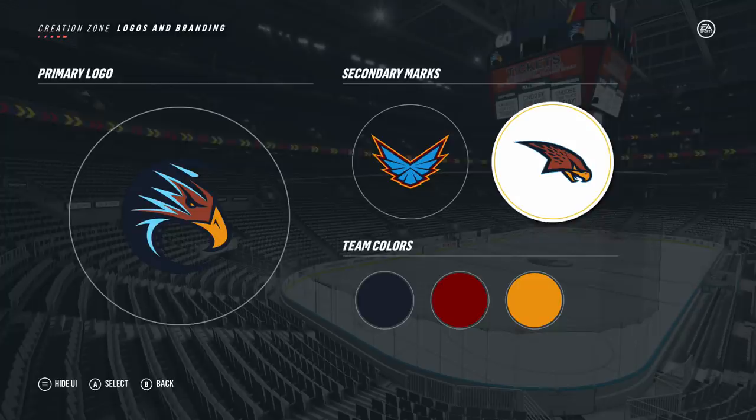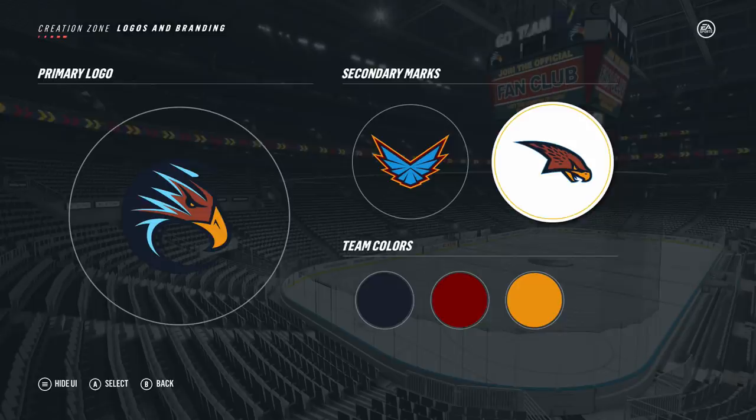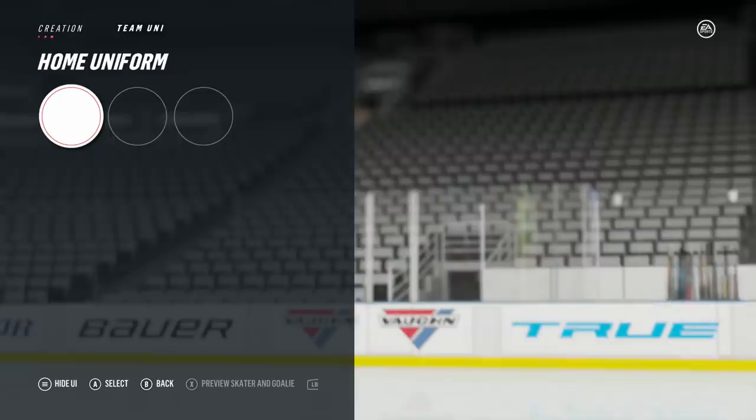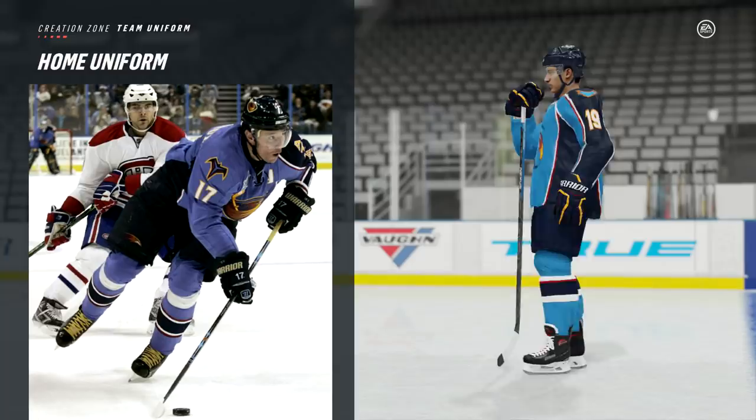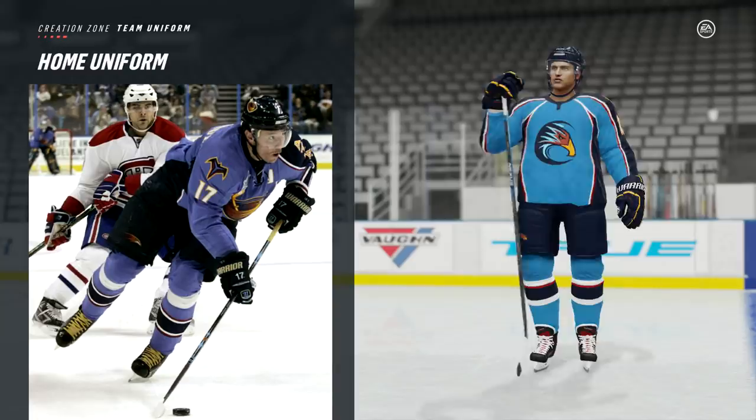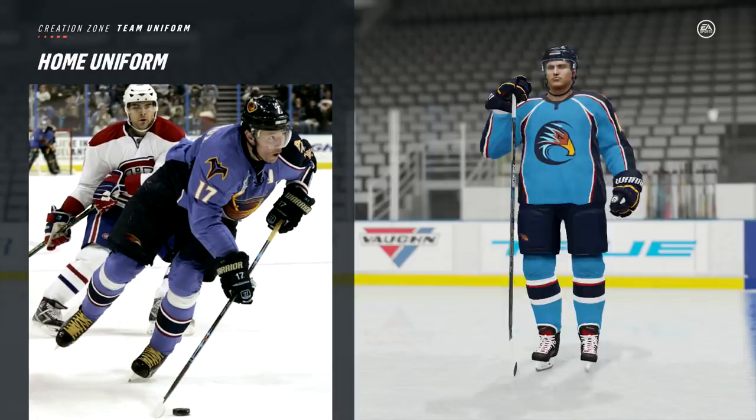Speaking of jerseys, I'll show you guys right now. So the first one here, the home jersey — I went for that light blue jersey they were using, I think that was like the last season they existed as a franchise. Obviously we can't have one sleeve all navy blue and the other only light blue, so had to do the best we could. Still I think it looks pretty sharp — don't think there's any team that has a light blue jersey like this, maybe the Winnipeg alternate.